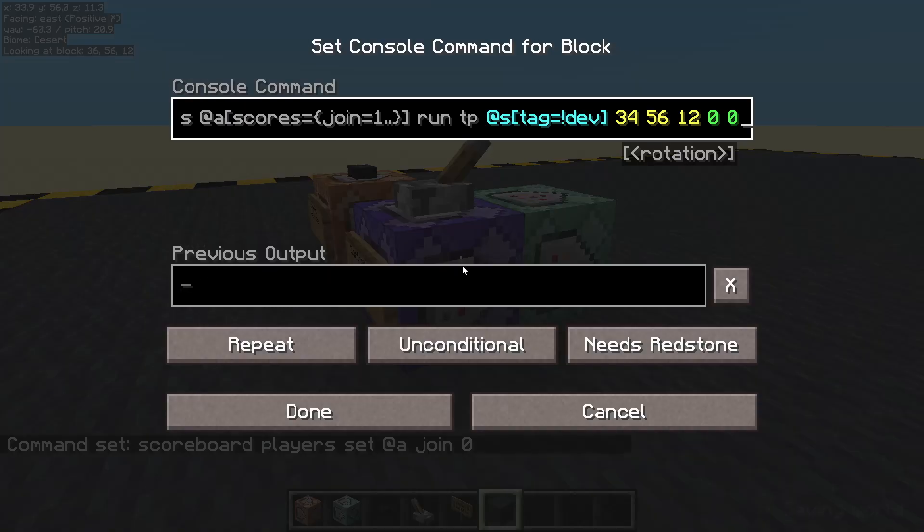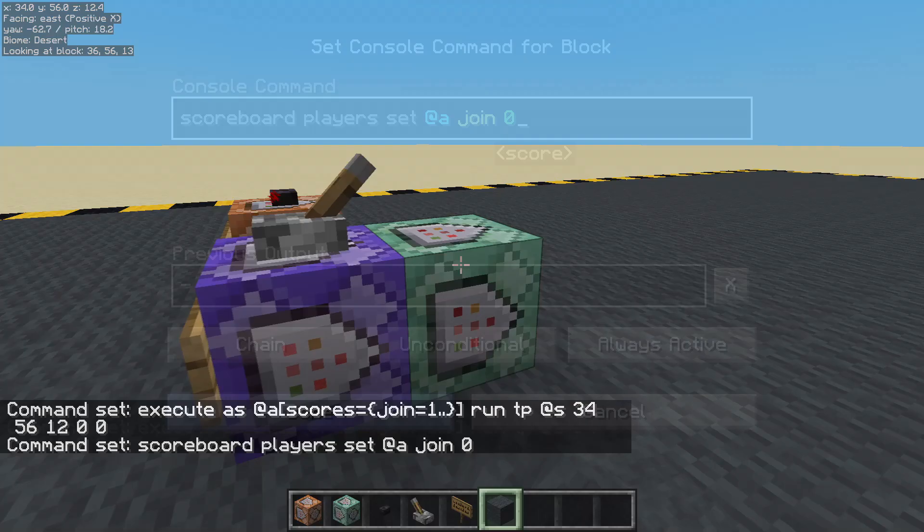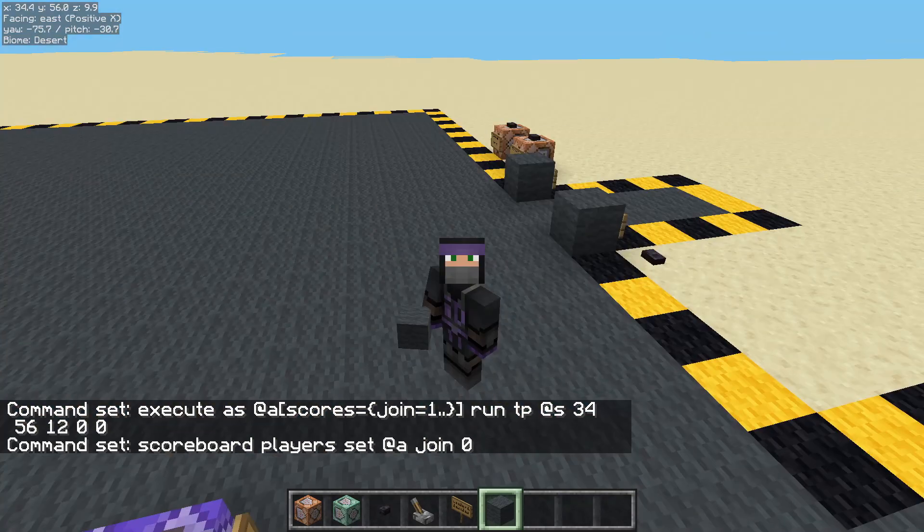We're done. When we leave, we get one point. When we come back, we've got one point, so we get teleported. We don't need that now — we know it works, so let's remove that. So we get teleported, and then we take away the point. Job done. This is a much better version. Okay, that's it for now. See you next time.